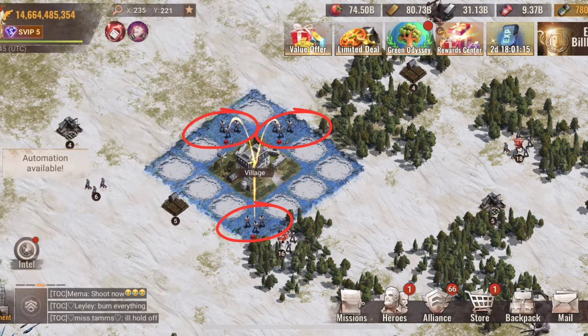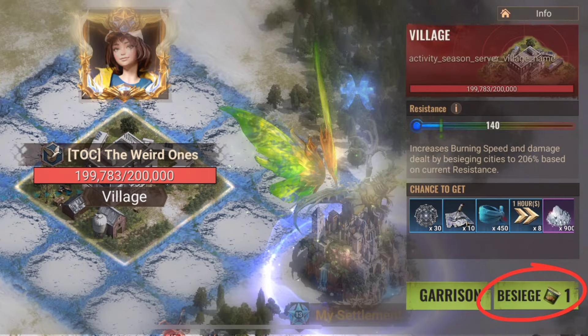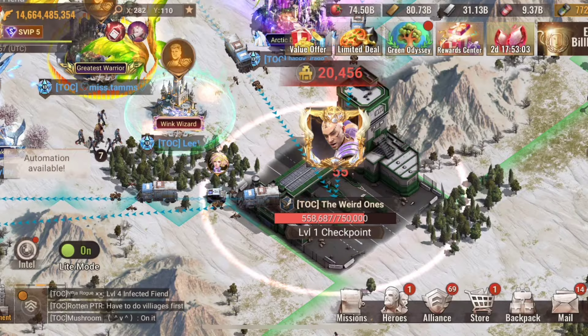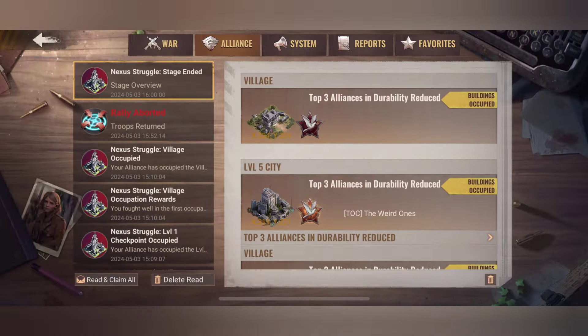Just like on match day 1, on match day 3 you also have to occupy four villages after the city. Please note that reducing the durability for these villages also costs stamina. After the four villages, we found out that we could attack the level 1 checkpoint of one of our opponents, though unfortunately we weren't able to test whether we could have attacked this checkpoint at the beginning of match day 3.